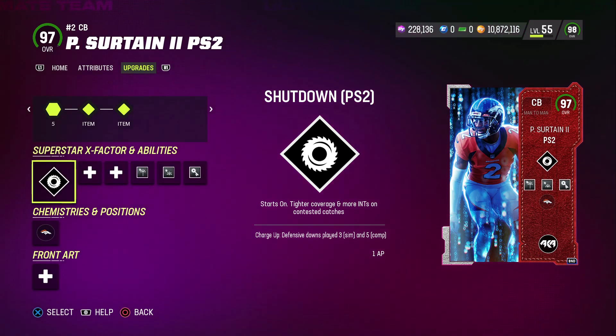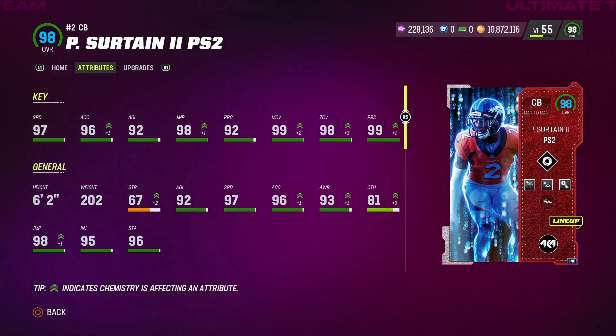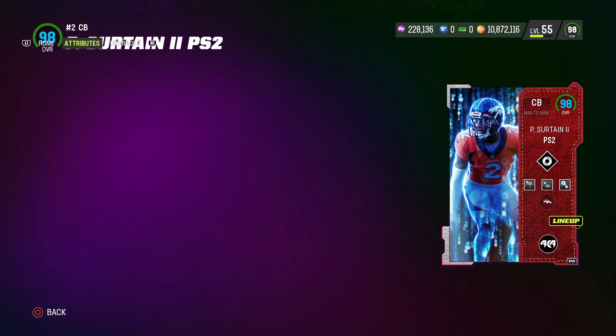Surtain also gets the Shutdown PS2 X Factor, which starts the game with that ability — that costs 1 AP. Stats: 97 speed, 96 acceleration, 92 agility, 98 jump, 92 play rec, 99 man, 98 zone, and 99 press. I have the slot apprentice legendary gold strategy card, which gives plus 3 to man coverage, plus 3 to zone, and plus 2 to press. He is 6'2".